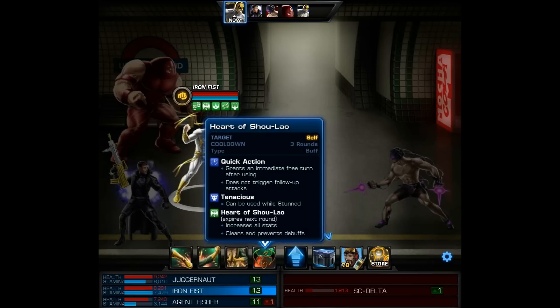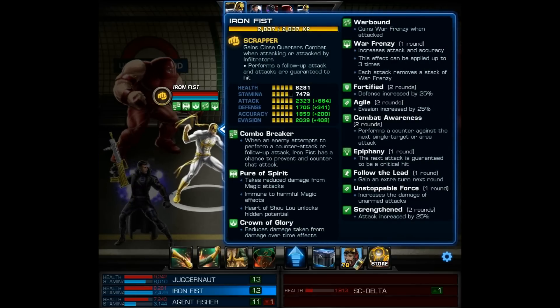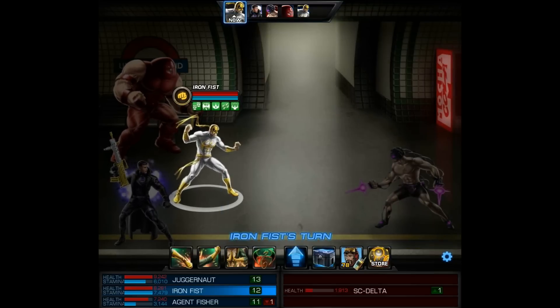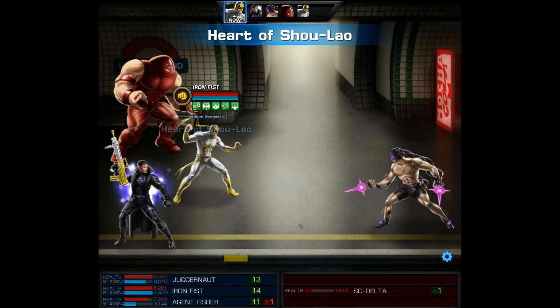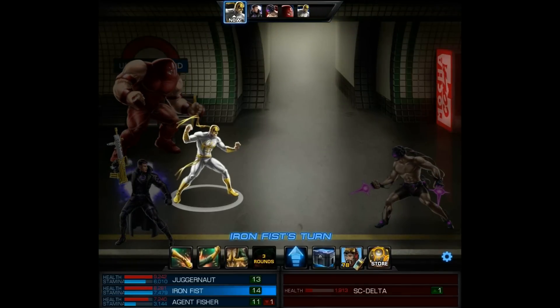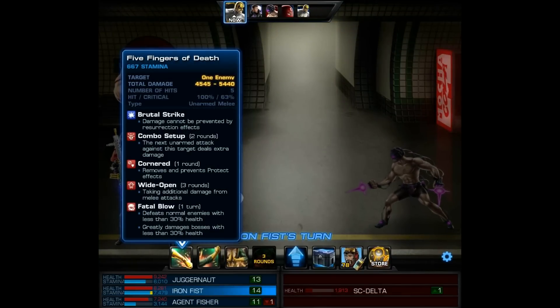When you take your very first look at Iron Fist in the heroic age outfit, you'll notice he has the same skills. Then he has Heart of Shao Lao, and he also has his passives, Combo Breaker and Pure of Spirit. But once we use his quick action level 9 move, it unlocks another bar of abilities. There is a cooldown on his level 9, and the animation is actually pretty awesome. Once we use that, we have to wait 3 rounds for it to come back.